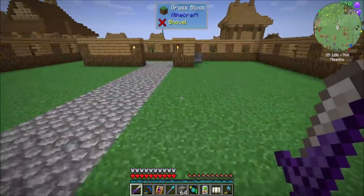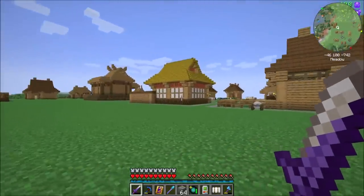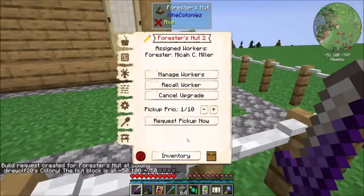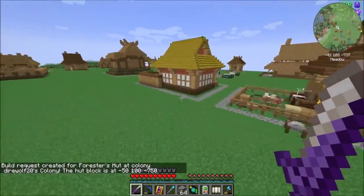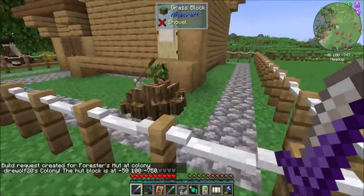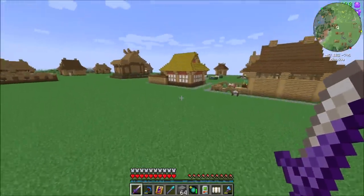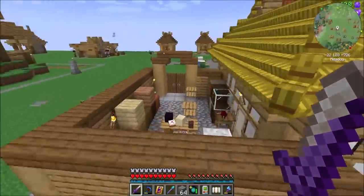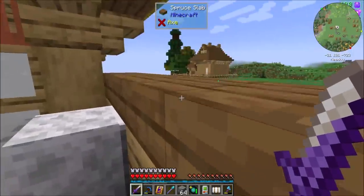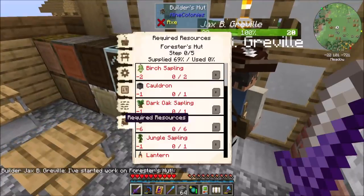So you know what that tells me? We've gotta upgrade our forester to level three. Luckily, I upgraded my builder's hut to level three, which means I should be able to upgrade you to level three — which should be awesome. That should get Jax assigned, because Jax is the only level three builder that we have. So I might recall Jax to his little thing here so he can get to work. Jax, go ahead and get started.